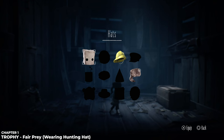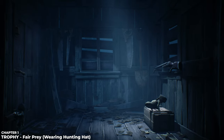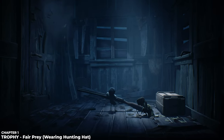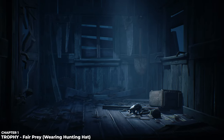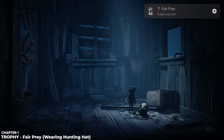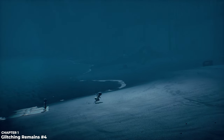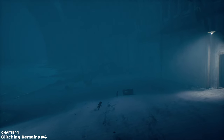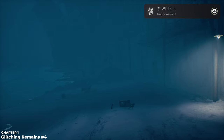Remember, I put on this raccoon-looking hat — you need this hat equipped to get the next trophy called Fair Prey. You'll be locked in this little cabin; jump up and grab onto the gun to make it fall, Six will come over and pick it up, and all you need to do is grab it to fire the gun. As long as you have this hat equipped you will earn the Fair Prey trophy. Remember, none of the trophies in this game are missable — there is a chapter select which we'll use at the very end for a couple of cumulative trophies. At the very end of chapter one, right before you exit, you'll see a glitching remain out on the beach — walk up to collect it.